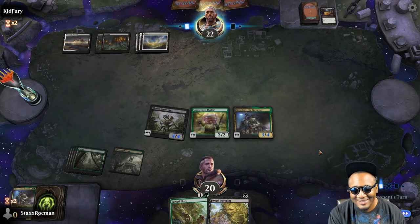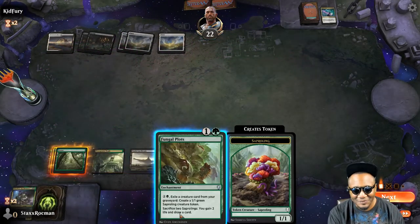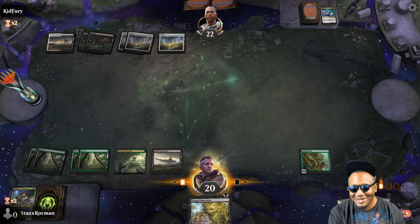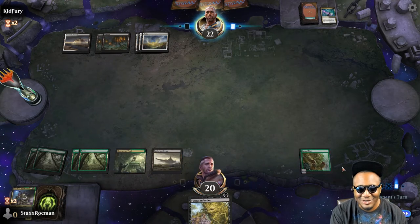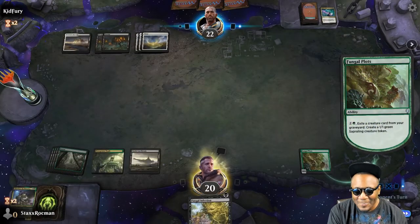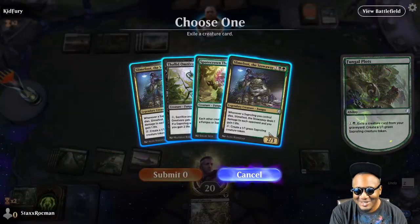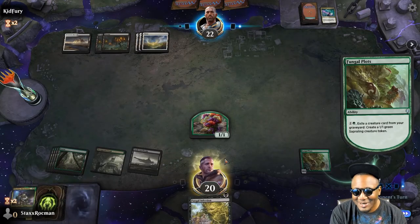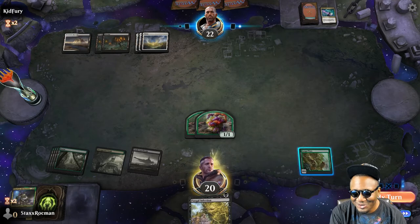Slimefoot has returned — this is his twin brother. Go ahead and get this down. What is this deck he's playing? Is this just all removal? Is the object of this deck just to make the opponent concede from watching all their stuff die? Make some tokens here — make some tokens, Kid Fury. This is kind of like when I played against a deck that was all counters, but now this is all removal. I don't think he anticipated me being a token deck — it's a bad matchup for him.